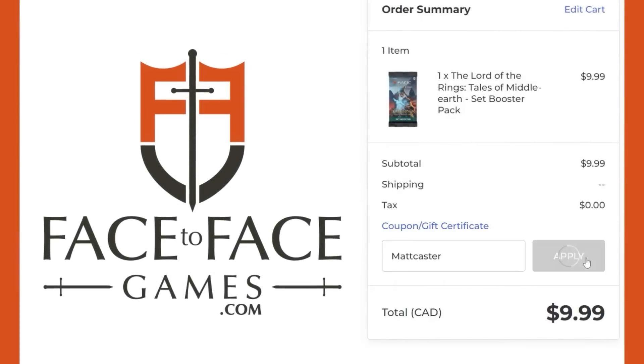Use promo code Matt Casler for 5% off your order at Face to Face Games, Canada's largest Magic: the Gathering store. Qualified orders get free shipping Canada-wide. Use our promo code Matt Casler at checkout whether you're buying singles or sealed product to support the show and get a discount.